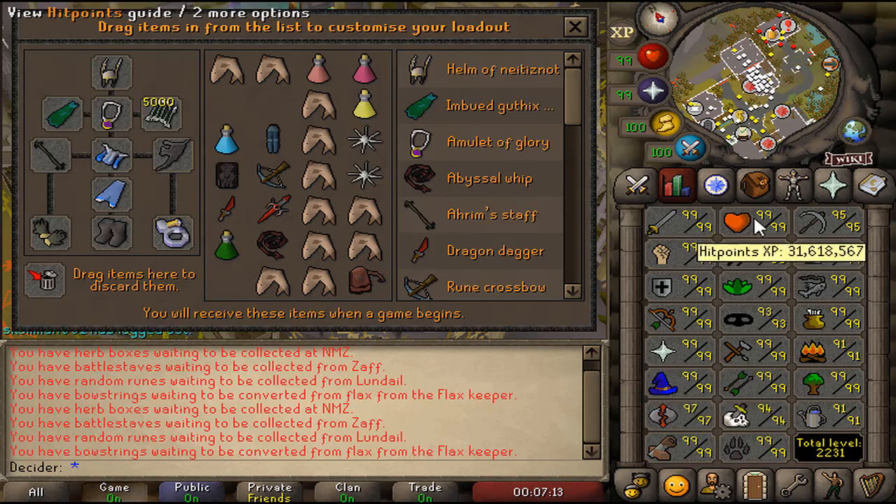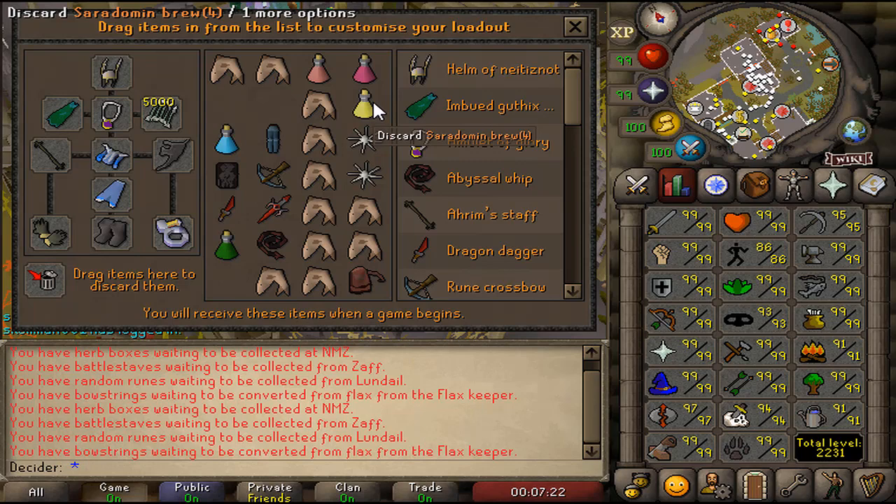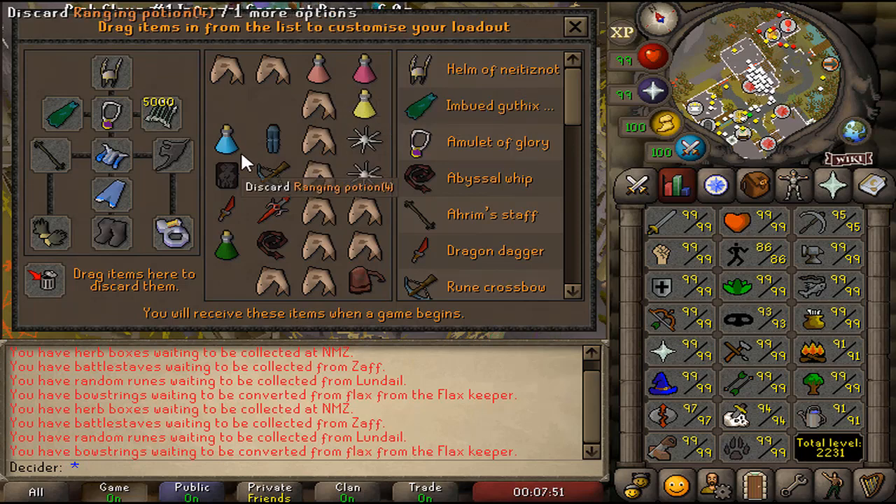Brews are great to throw in there — you want to eat a shark, then a brew, then a karambwan, or a shark and a brew, because you can combo eat and heal more in the same tick. You can also heal over your full HP with a brew — if you're 99 HP you can heal to 115, which is really handy. There is no saving in this game, so utilize brews. Just remember every time you brew you have to restore or use a sanfew serum — it's a requirement.